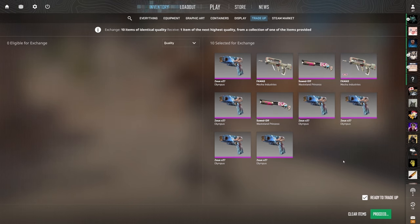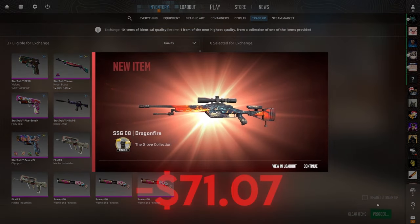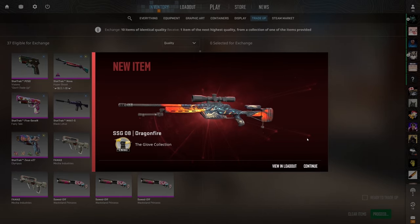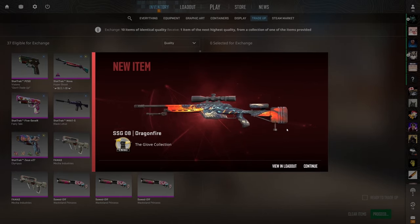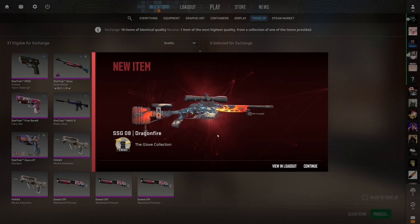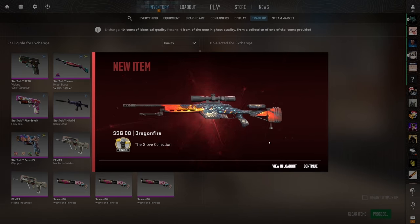Show us the AK-47 Inheritance in Factory New condition right now — $75 of profit. Let me see it. Boom! What is the luck today? We hit three 33% chances in a row for like a $7 loss, and I just hit this 20% for a $71 loss. It will now be impossible to profit today. Impossible.